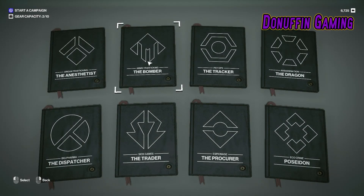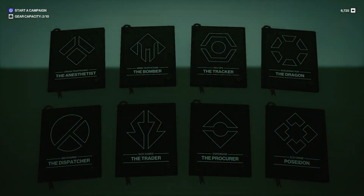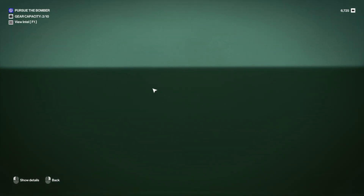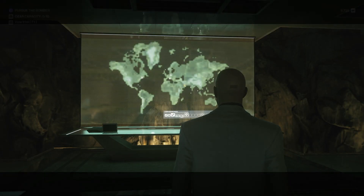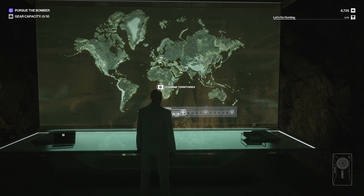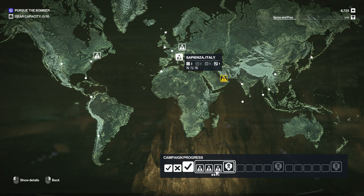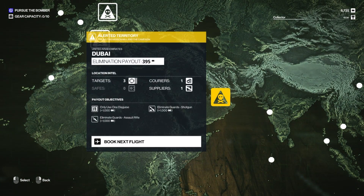I wouldn't mind doing arms trafficking because it's just generally good fun, and it's got Dubai - that's what I was looking for, I wanted a bit of Dubai action. You can see from the challenges on the left, this one is all about the big booms, so let's take it on. Dubai's got three targets and it's already alerted because now we're playing on normal with our four missions available. Eliminate guards with assault rifle, eliminate guards with a shotgun, use one disguise.